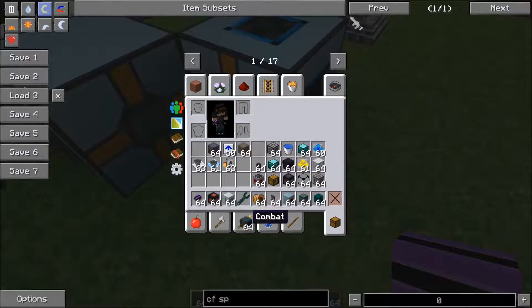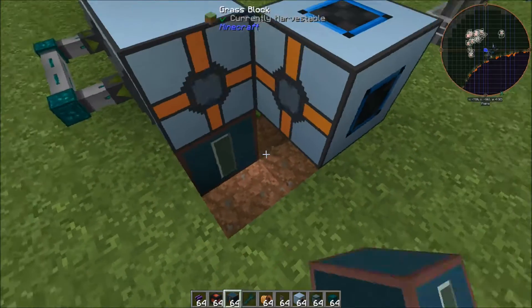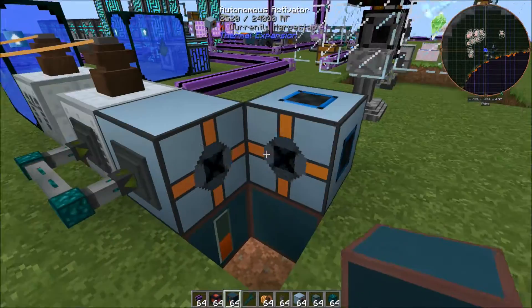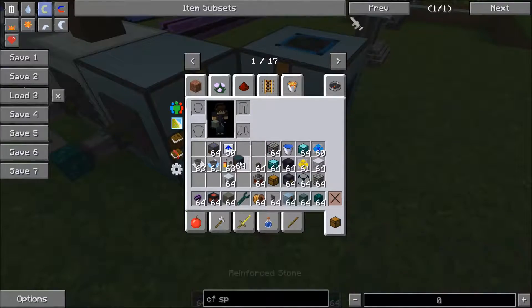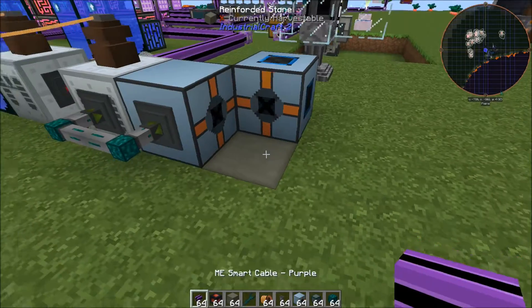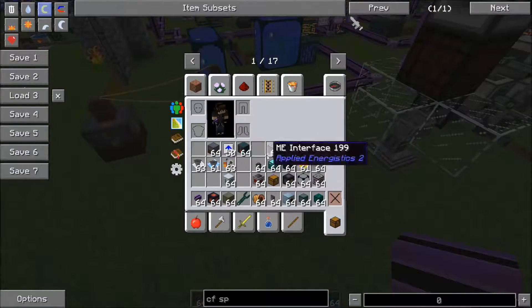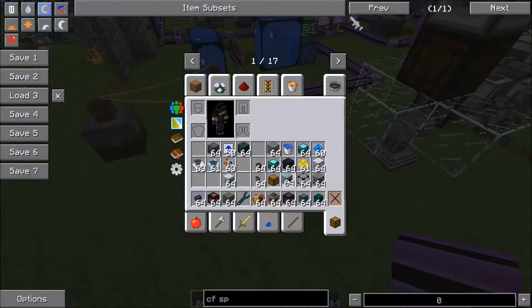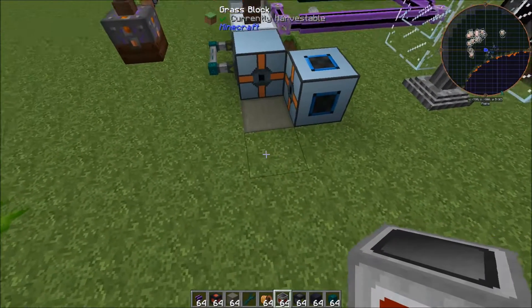Now let's give these autonomous activators power — just stick those down there, whatever method you prefer. And now we are going to start setting up some of the Steve's Factory Manager stuff. We are going to be using Steve's Factory Manager for this, so just a heads up on that.